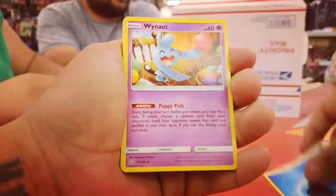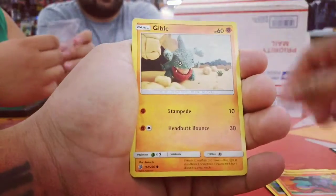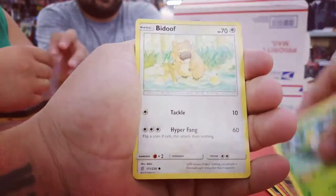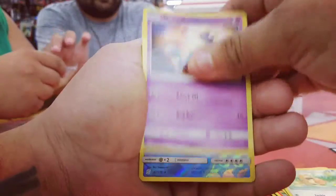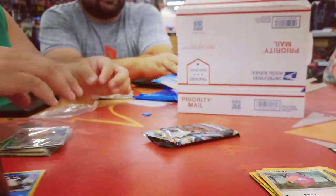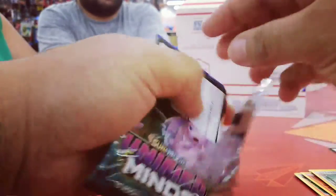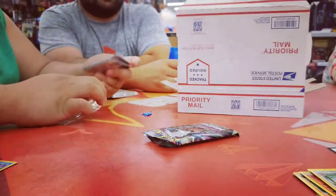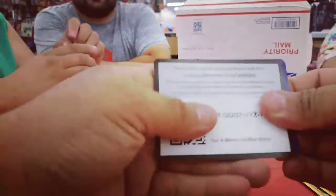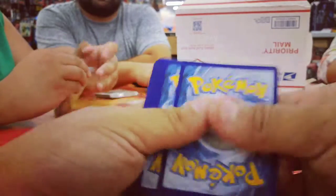We got some water energy, why not. Archen, Lampent, Salandit, Gible, Swablu, Beedrill, Skorupi, Poipole, Abomasnow, and Lickylicky — non-holo rare for the first pack. You see that's Jerry back there guys — thank him, like I said once again, he sponsors all of our videos, so it's pretty cool.